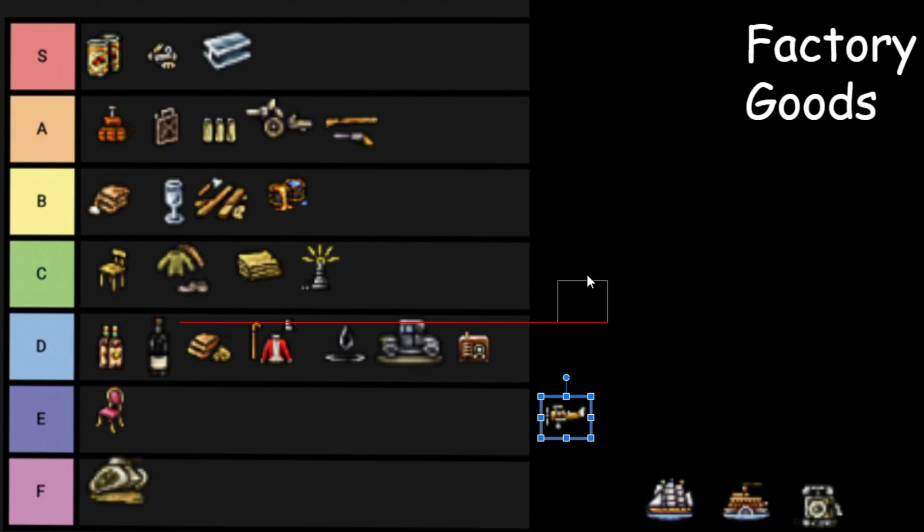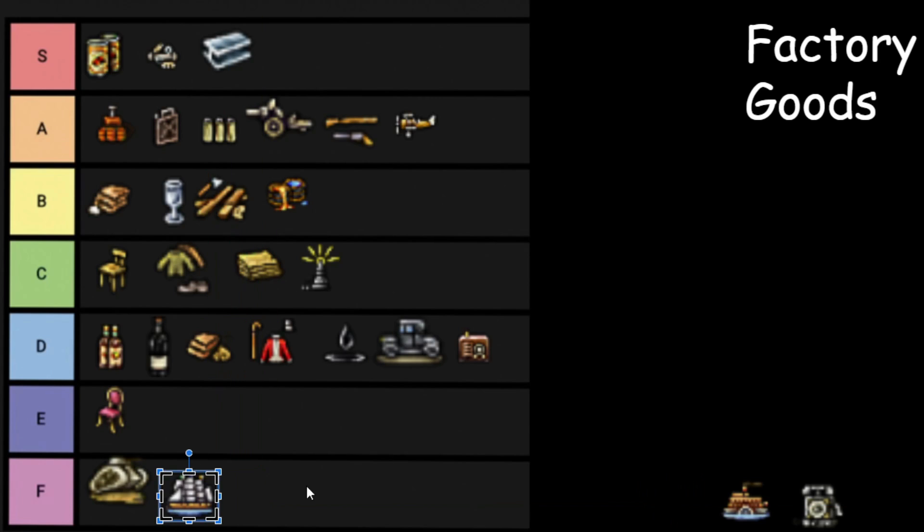Then you've got Airplanes — A tier, because they are much better than cavalry when you put them in your divisions. You can see how I like to play Victoria 2 — a strong military and a strong economy based on industrial goods. Then we've got the Clipper Shipyard, and it drives me nuts. It is pretty much constantly a massive money sink, because you don't need Clippers for your Navy after a certain point. You don't need Clipper Convoys after like 1850, so from that point onward your Capitalists just throw money into them and you don't get any return. F tier for Clipper Convoys.